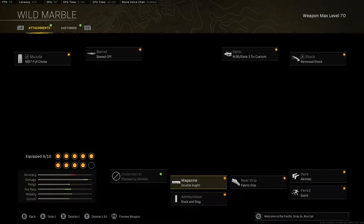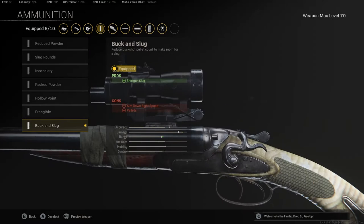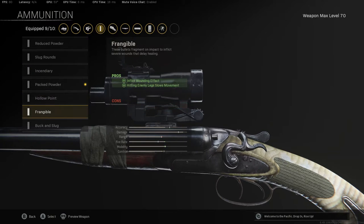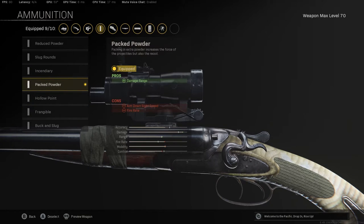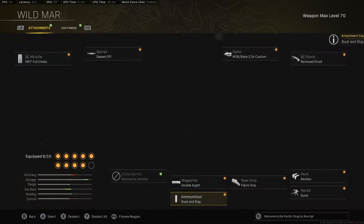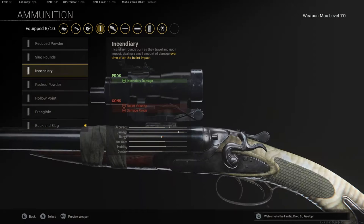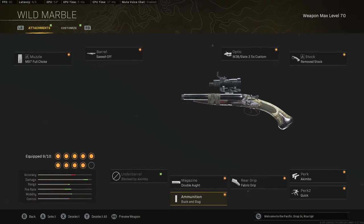For the magazine you're going to want to use Double Lot — some people use 16 Gauge, but Double Lot gets you better damage range. For ammunition there are three options: I personally use Buck and Slug and find it works best. Packed Powder is one of the most popular choices, as a lot of people use it for damage. The third option is Incendiary — it works very well and applies burn damage, so if enemies are running away with low health, they'll go down.